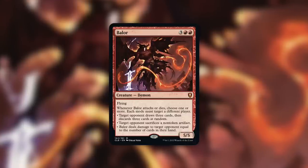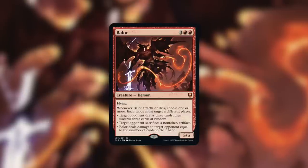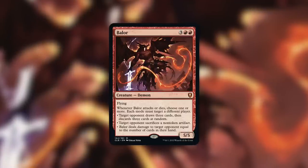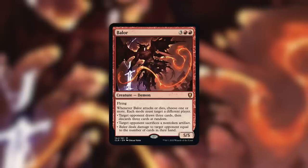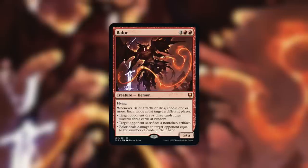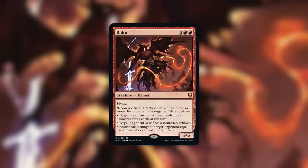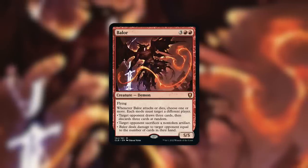You get those effects on attack or when Baler dies. Keep in mind that each of those modes has to target a different player, which is fine — in a multiplayer format like Commander we just love spreading the punishment around. That first mode might be the most brutal of all of these: forcing a player to draw three cards and discard three at random can really mess with someone's plans. They might have their next turn set up perfectly, and then all of a sudden they draw three and lose three cards at random — possibly the best cards in their hand. In a deck that utilizes ways to punish opponents for drawing or discarding cards, you can take even more advantage of this.